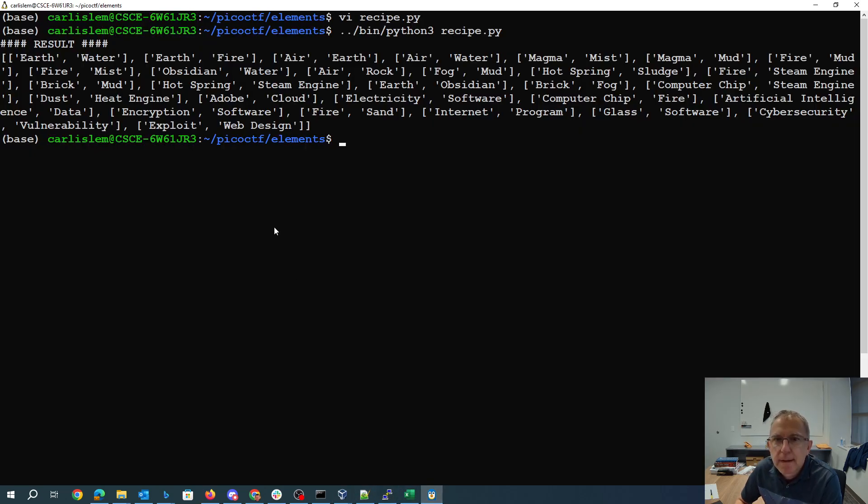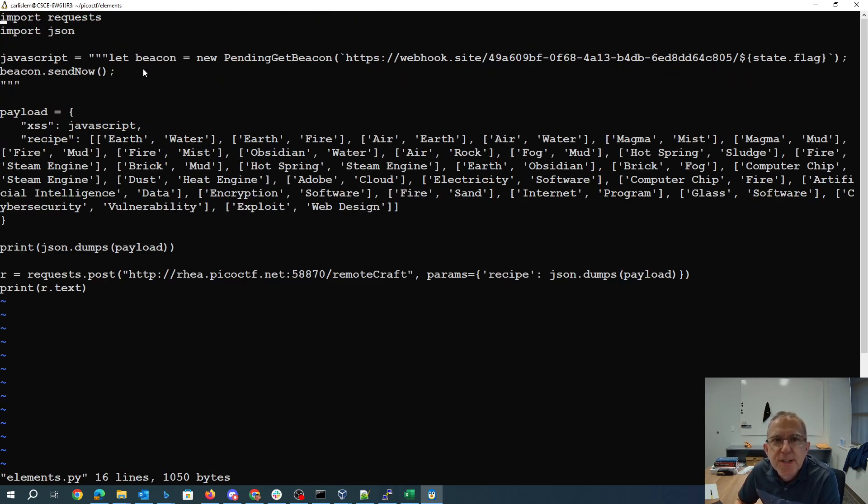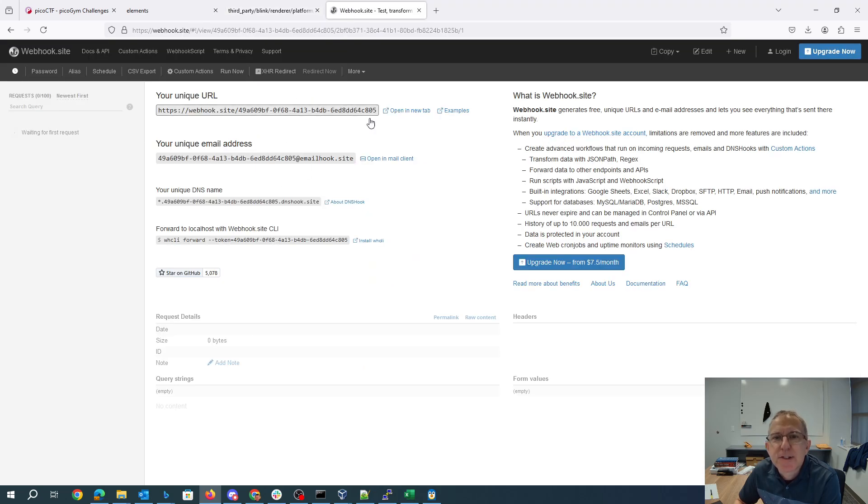Here's my script: I'm going to call new PendingGetBeacon and go to this webhook.site URL with the flag, then send the beacon. Webhook.site is a nice place to receive things — I don't have to have a public-facing internet server or figure out how to run a web server. It just listens on this URL and tells me whenever anybody talks to it.